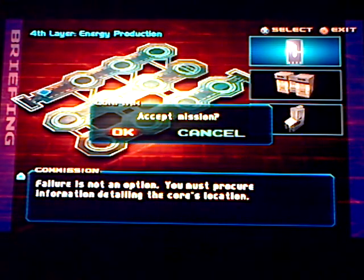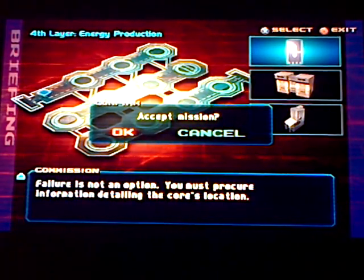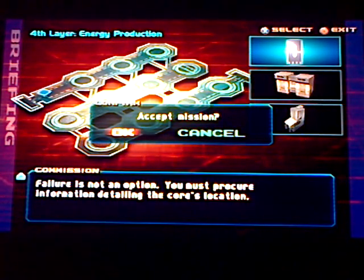Now before we go into this — there are three code keys and you have to procure them all. What's difficult about this mission is it's really an endurance mission. There are lots of little things that try to pick away at your health and armor points, so you want to be able to take as many things out as quickly as possible. Also, conserve your ammunition.